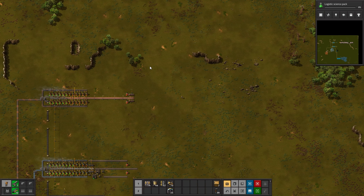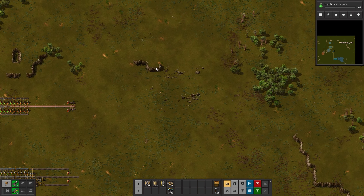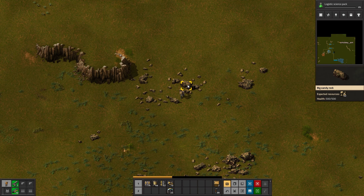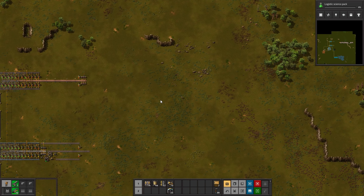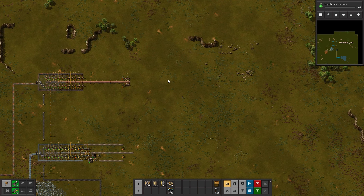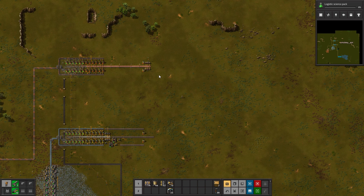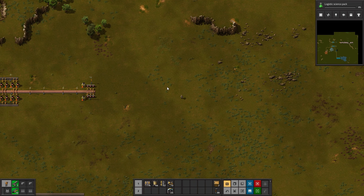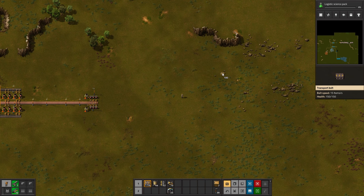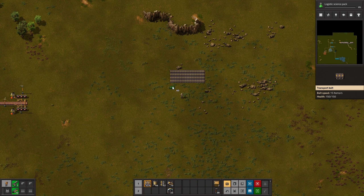We're going to leave some room — we could start the bus right here, but let's just leave a bit of room and go past these cliffs. I think we can pretty much start from over here. Now, let's plan this out. First things first — where will we have the main bus? Well, since iron will be right here up until this point and copper will be above, I think we can start probably around here. This should be fine.